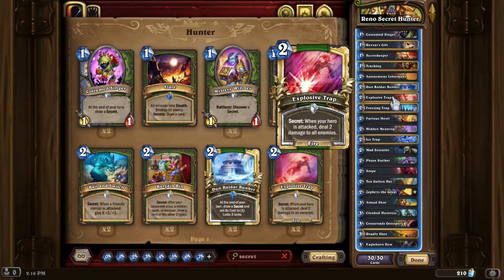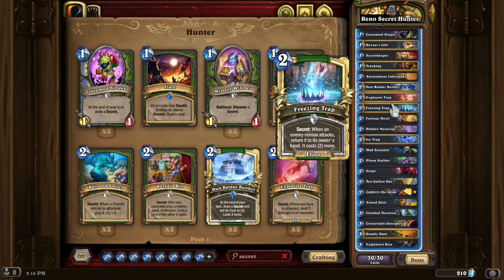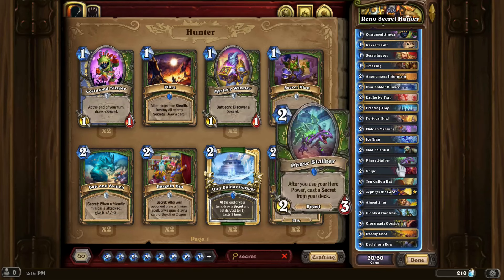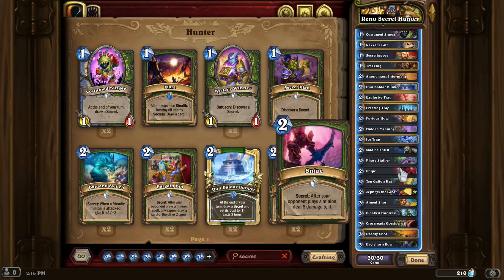We want to draw a small selection of traps — and the reason why I'm going over these traps will make sense in a moment. We have Explosive Trap, Freezing Trap, Hidden Meaning, Ice Trap, and Snipe. I picked these five secrets because I believe they are the most generally well-rounded and applicable over the widest possible number of circumstances.